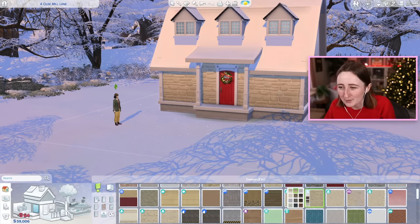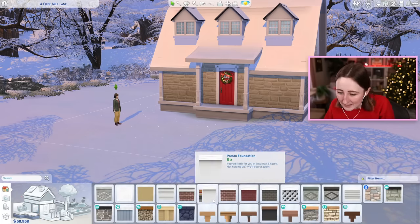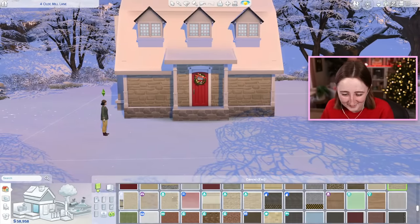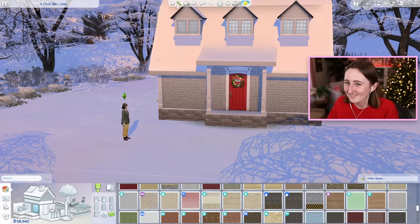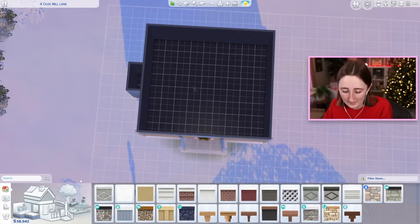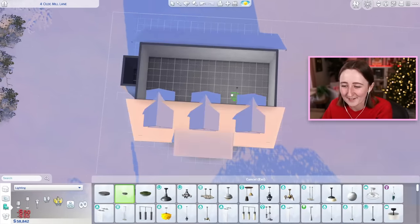I do want to have some sort of stone on the outside, I don't really know exactly what it's gonna be like. I also forgot that Cottage Living doesn't have a foundation — why do they do this to us? Why is there no foundation in Cottage Living? Maybe we go for something a little bit more simple. Can I come back to the outside? Let me just think about the floor plan for a second, I'm gonna worry about the outside again in a second.